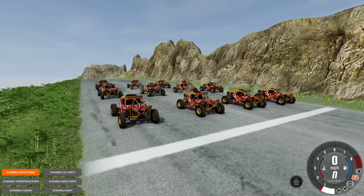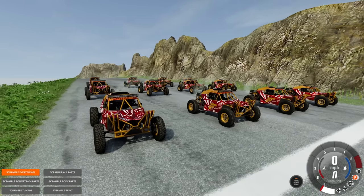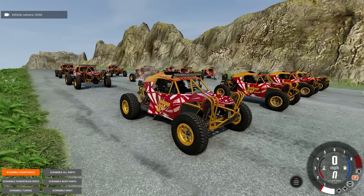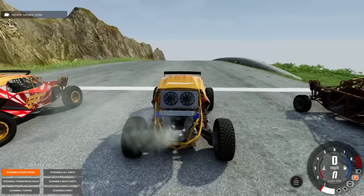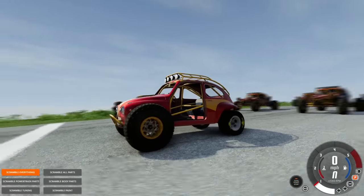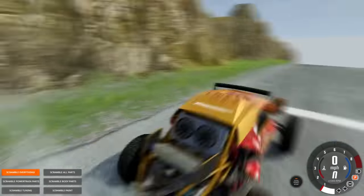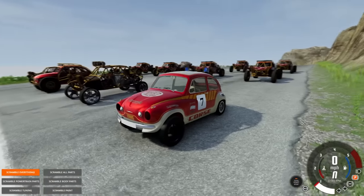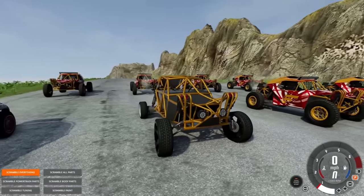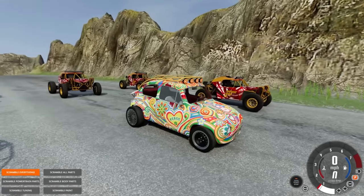We have the Picolino. This one's different because it's still grouped with the older version of the car — so in theory there should be a bunch of parts with this one. When we scramble, it's keeping the chassis — oh wait, it did scramble the chassis. So yeah there's gonna be a lot of parts for these. We got one that looks kind of normal. Either this is gonna be a really awesome round or it's gonna be absolute garbage. That is a heck of a paint job — looks like we're going to Woodstock.